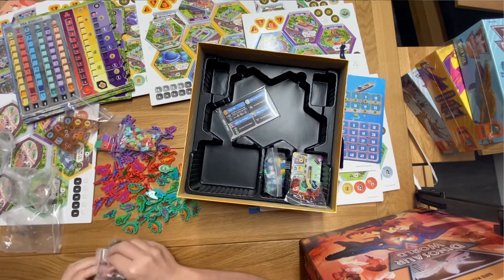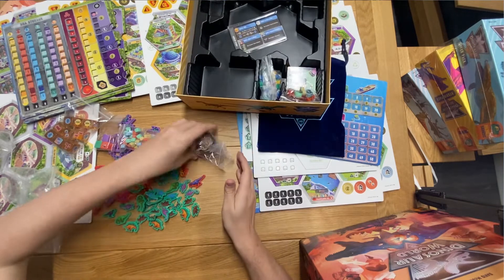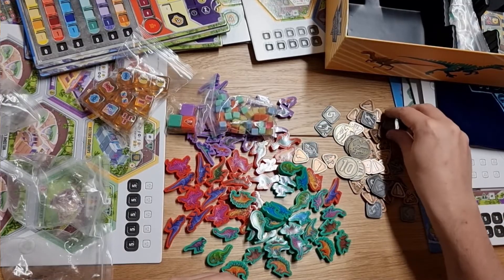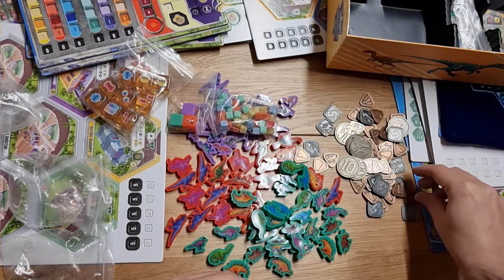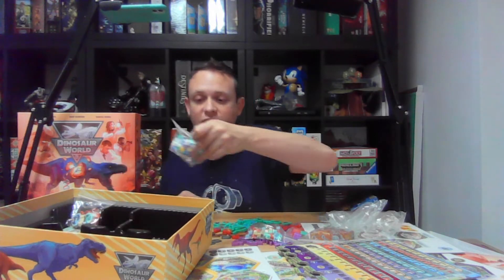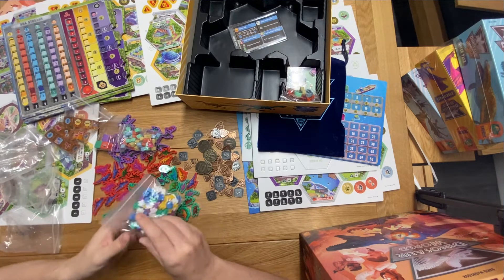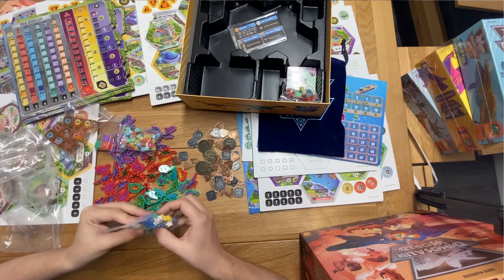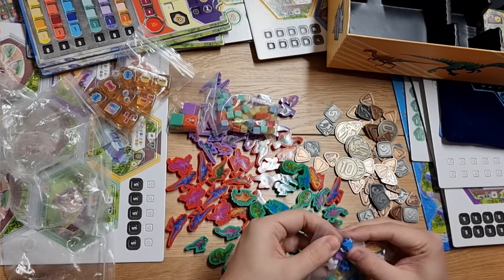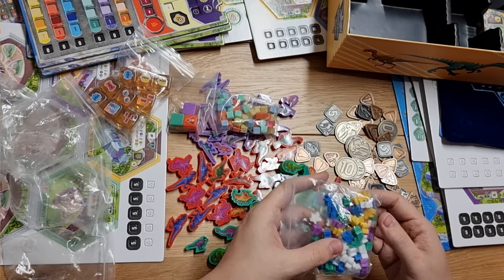We've got some nice and heavy fancy metal coins. I love the feel and the design of those — again very Jurassic Park feel, particularly if you have been to Universal Studios with the Jurassic Park theme. It's got that same artwork which I love. And we've got all our scientists and workers and Hammond with his walking stick. I love the designs of those — the yellow one is evocative of the hunter from the first film. The blue ones look like Vikings, I'm not quite sure who they're based off.